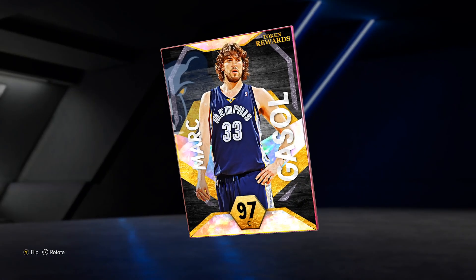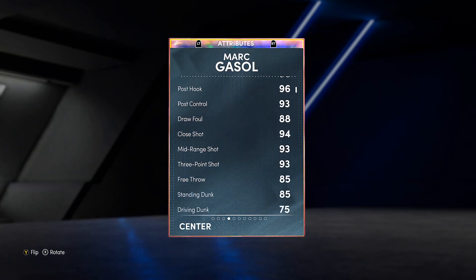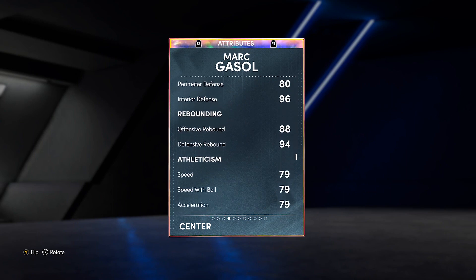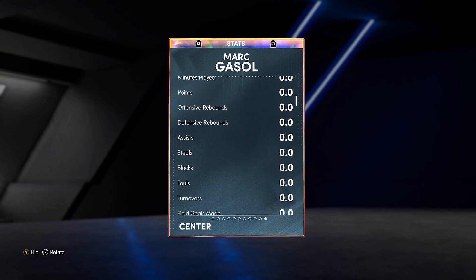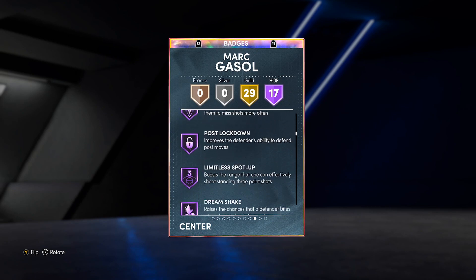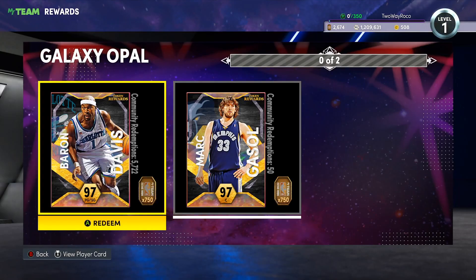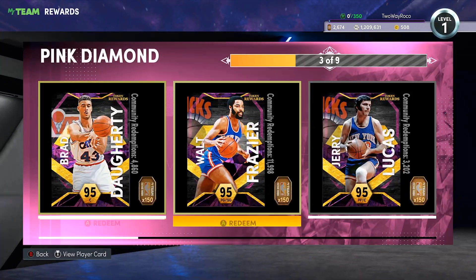The Locker Code rewards include Marcus, so it's up to you whether you want to lock in for Marcus or not. I don't think Marcus was that great in MyTeam because of the 79 speed, but he's solid enough. You might see some people running him in the 250K tournament just because he's that stretch big that's going to really compete on the interior.